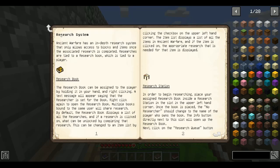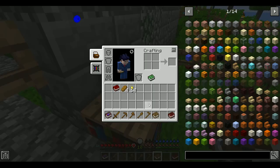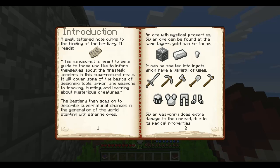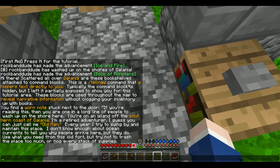What? Machines — huh? Wait, what? Okay, this is ice and fire stuff. You find a worm note stuck next to the door.